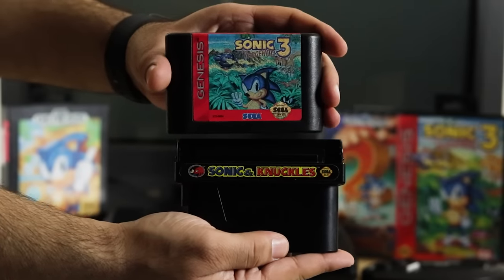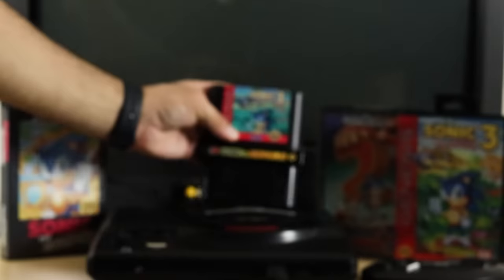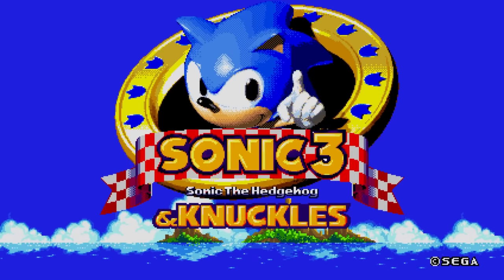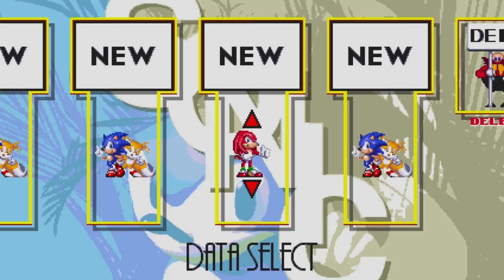In case you didn't know, Sonic the Hedgehog 3 and Knuckles is actually a combination of two classic game cartridges connected together using Sega's lock-on technology — Sonic the Hedgehog 3 and Sonic and Knuckles. In Sonic Origins, you'll be able to experience the full adventure as Sonic, Tails, or Knuckles.